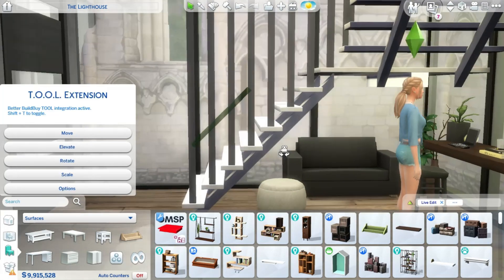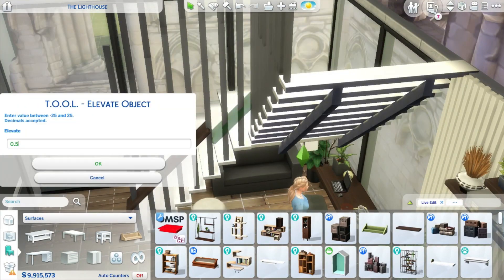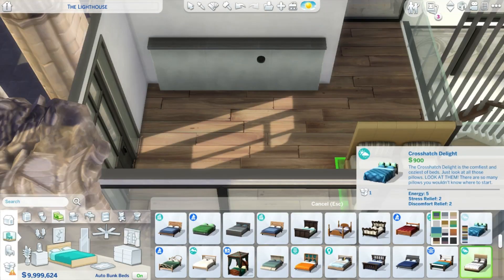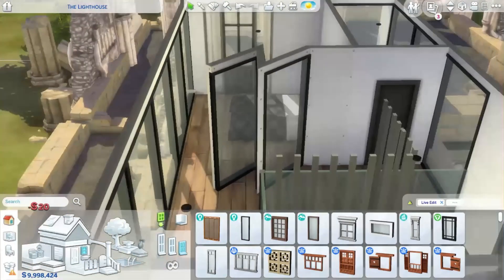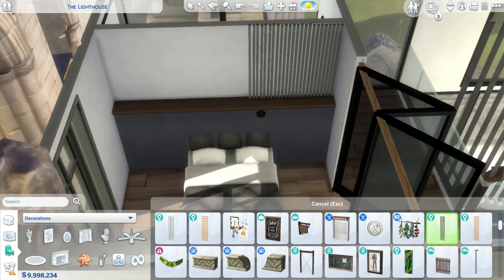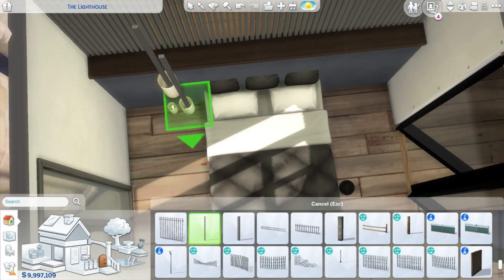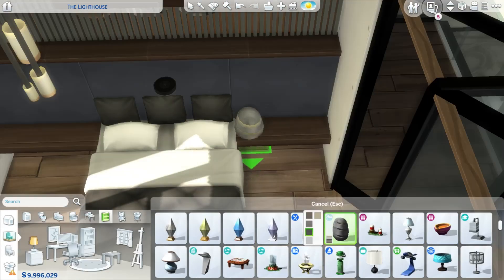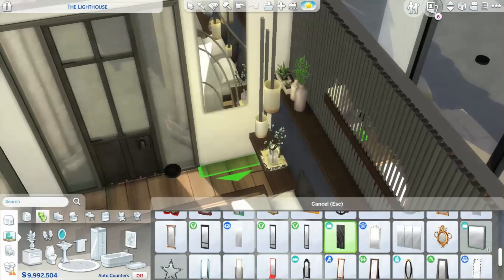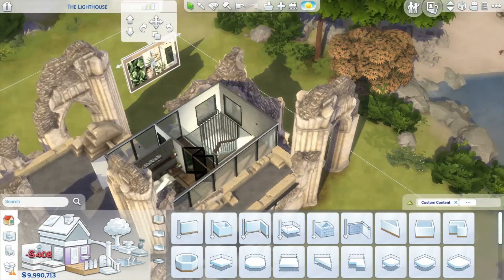Right now I'm working on the stairs, and I've created a custom railing using debug objects from the base game — some poles that are perfect for creating railings. You could also use the Eco Lifestyle vertical lines, which are amazing for modern looks and very versatile, but they weren't ideal here because I wanted the bottom of the stairs to stay open. I'd included a sofa and a reading nook there, so I decided not to use them.